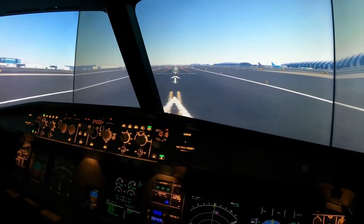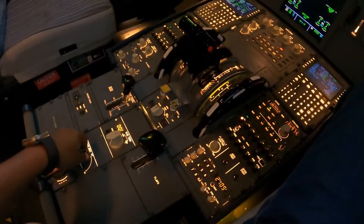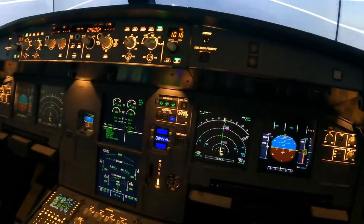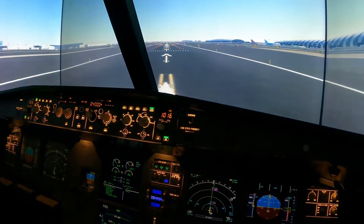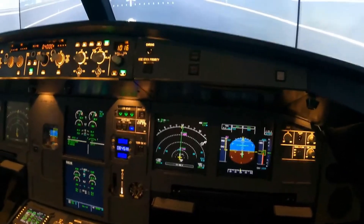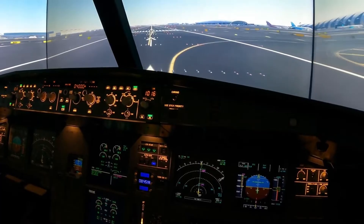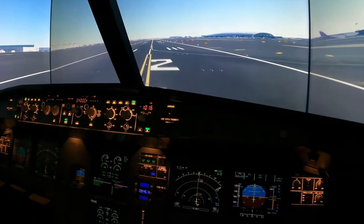Everything is ready, the lineup checklist has been completed, and the initial altitude of 4,000 feet is set. I'm going to release the parking brake now and give a little bit of forward pressure on the side stick. Let's go — let's put 50% on the power. Stabilized, aircraft's rolling, and now we're going to go click and click — Manflake 68, SRS runway, auto thrust to blue, all good. We're rolling down the runway now, using the rudders to keep us nicely in the center.